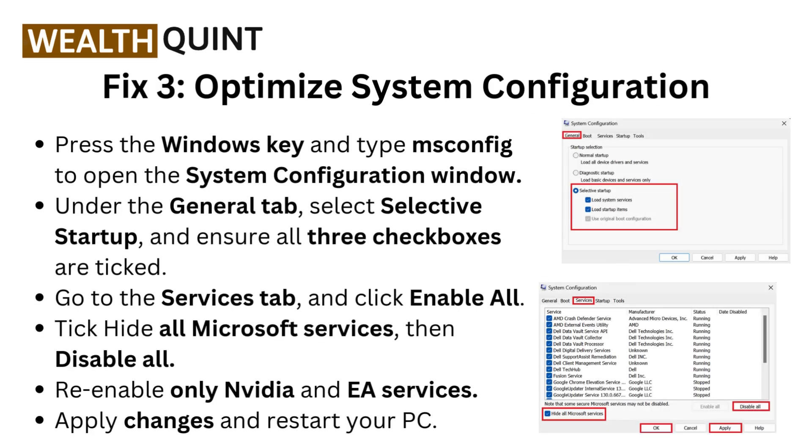Fix 3: Optimize system configuration. Press the Windows key and type MSConfig to open the system configuration window. Under the General tab, select Selective Startup and ensure all three checkboxes are ticked. Go to the Services tab and click Enable All.